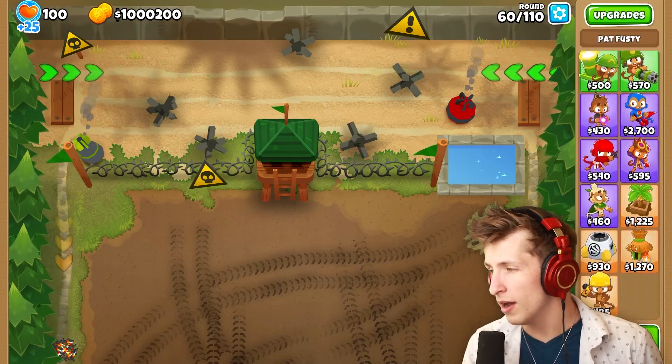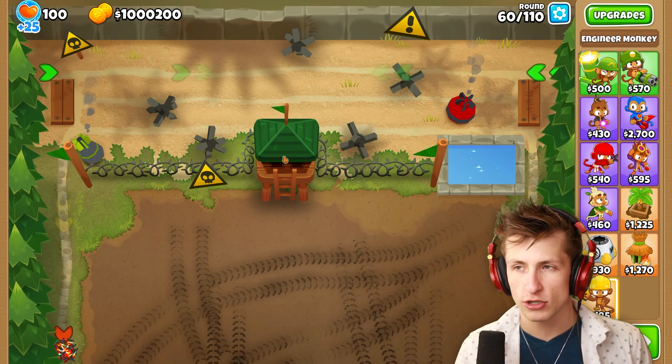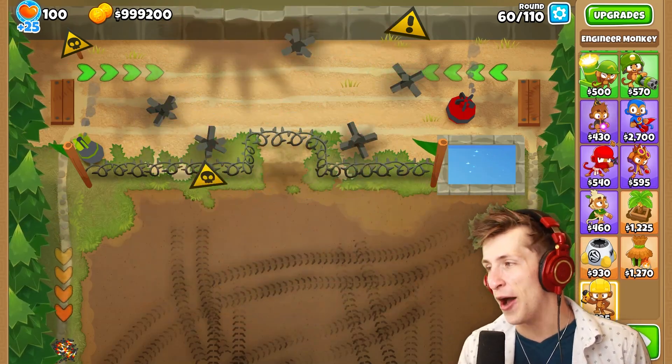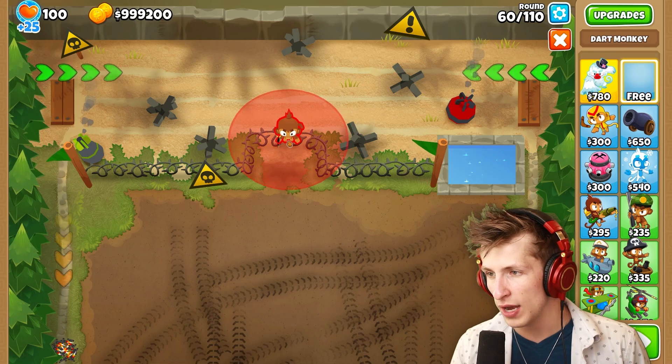One problem is we actually can't ultra boost them even though we've changed it — ultra boosting still doesn't work. But that's okay. We're going to the famous god boosting map where we can just destroy it, and we're gonna start on round 60.